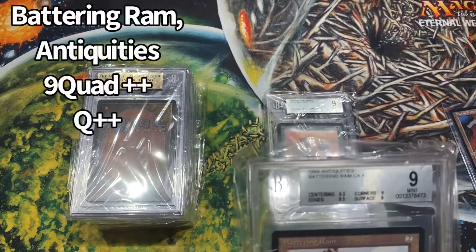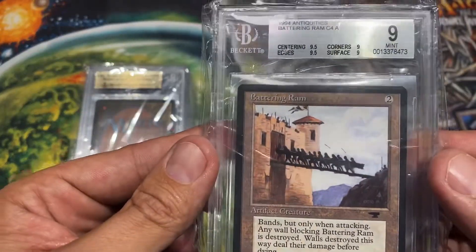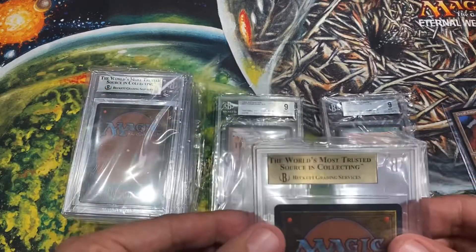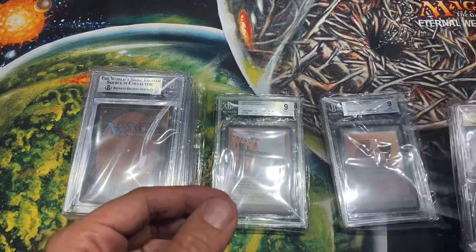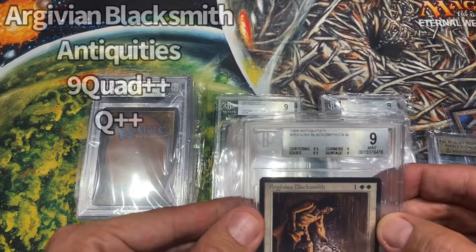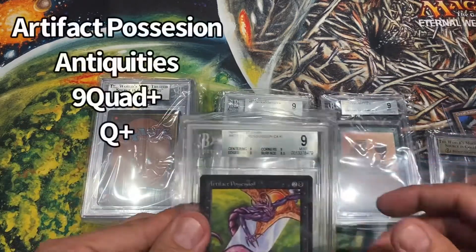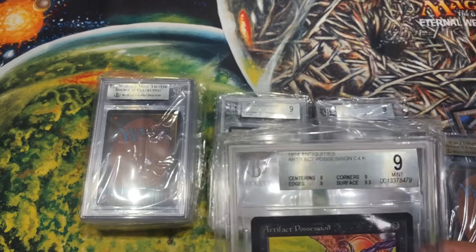Antiquities card — Battering Ram. Just a common, but I pulled it myself, and it's a great card. I thought it was in good condition. Crazy looking — love the old art. This is my 9.5, as you can see by the gold label. We'll save that for later. Next one, Arabian Blacksmith, common. So close to 9.5s for everything here — it's almost painful to see. If I had gotten one more 9.5 on this and on this, both of them would be 9.5 gold labels — Gem Mint.